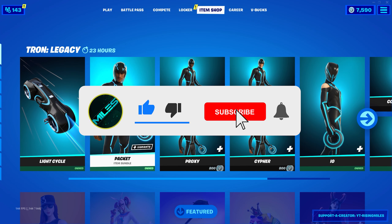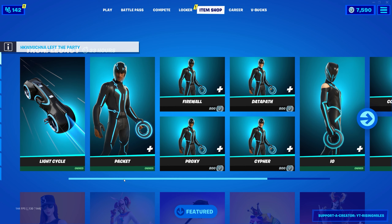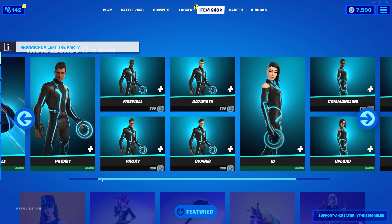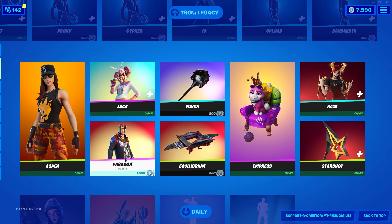Yo, how's it going everybody, it's Miles here. In today's item shop we got the Tron Legacy items back — we got the Packet skin, the Light Cycle, IO, Command Line, stuff like that.